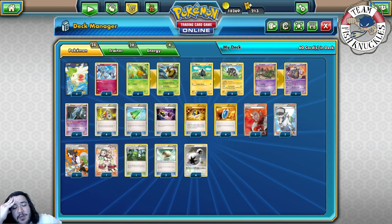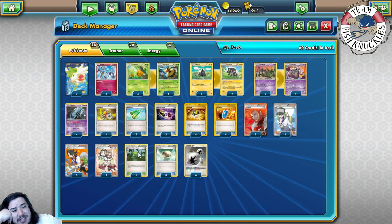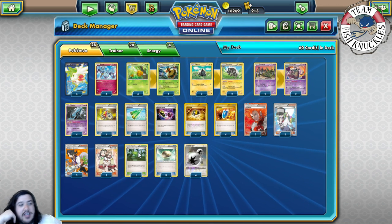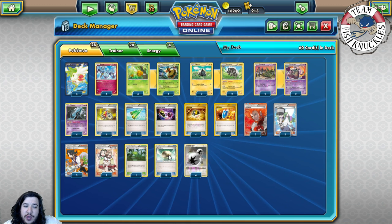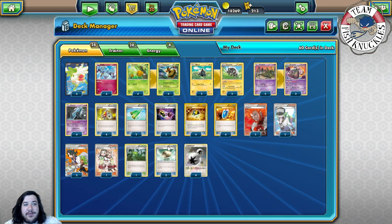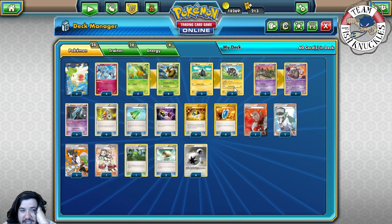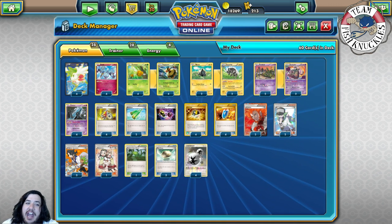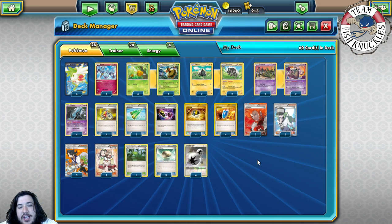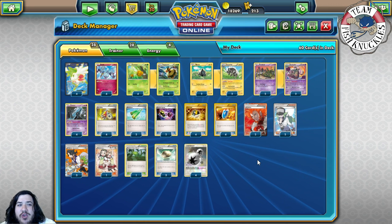I kind of want to play a second or third Forest of Giant Plants but it's hard to fit. Many lists play one Silent Lab, one Faded Town, and one Forest of Giant Plants — it's up to you. We play three Float Stone. You could cut it to two and play a heavier Zap Strike line — like a 3-3 Zap Strike line — but then you struggle against Parallel City. We play four DCE. We're not playing Ranger; we'll just take the auto-loss to Giratina if they use Chaos Wheel. One Ranger is not going to help you enough against Giratina.